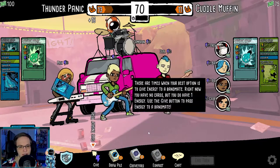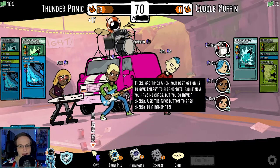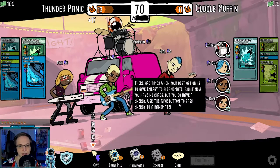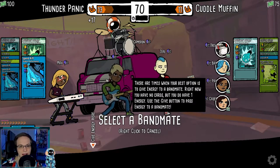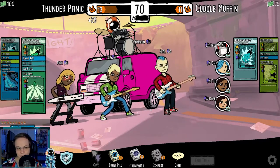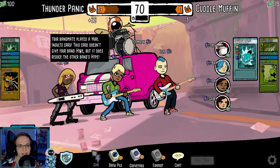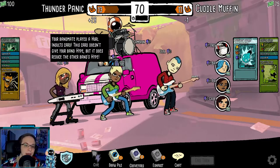Let's play some performance cards. There are times when your best option is to give energy to a bandmate. Right now you have no cards but you do have one energy — use the give button to pass energy to a bandmate. We'll give it to our drummer. We gave Cameron some energy. Your bandmate played a hurl insult card — this card doesn't give your band hype, it reduces the other band's hype.